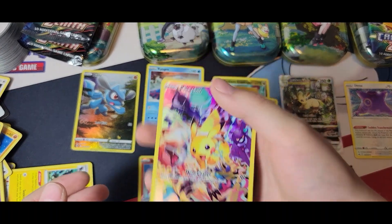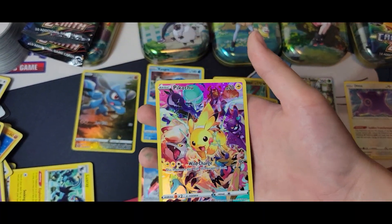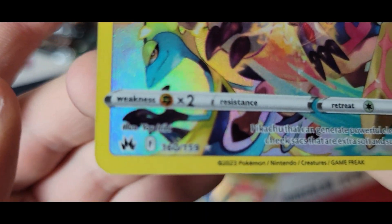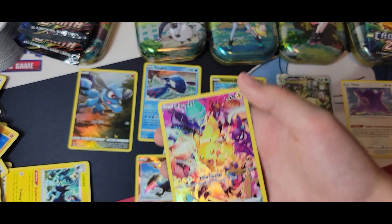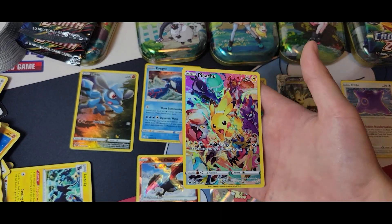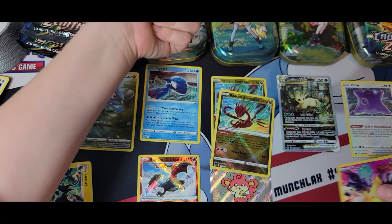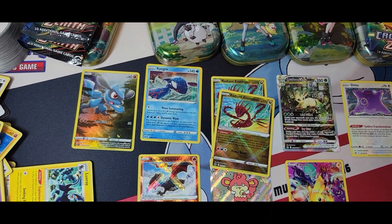Now I have the same card as you! I have the Pikachu — it's not that hard to pull, but it is the only secret rare in the main set. Oh my gosh, I'm freaking out! What a pack — thank you, Hop! I'm going to replace Hop with a thumbs up. Thumb up, thumb up in the comments!